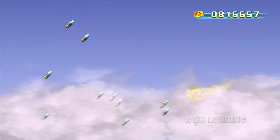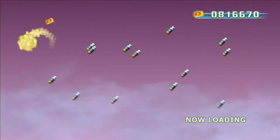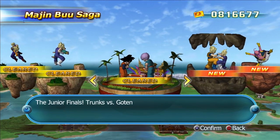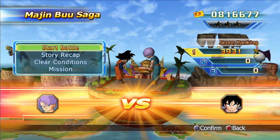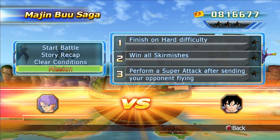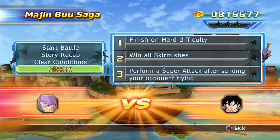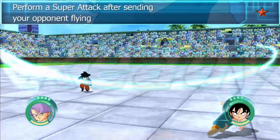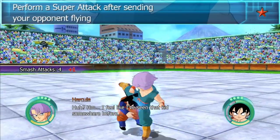I guess that depends on the future games — the whole out-of-bounds situation was probably not as important. It's been a while since I played some of the later DBZ games, but it looks like you can't get out of bounds in the World Martial Arts Tournament. For right now, let's do the mission: win all skirmishes, and perform a super attack after sending your opponent flying. We could do this in one battle — very simple.